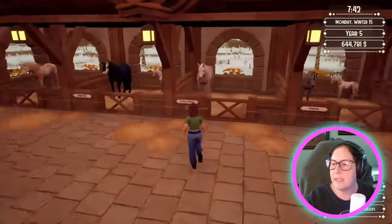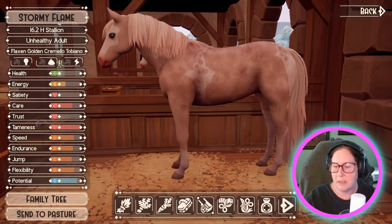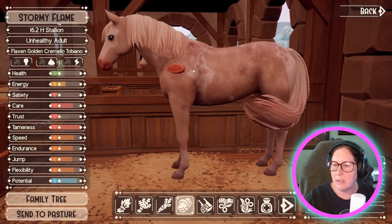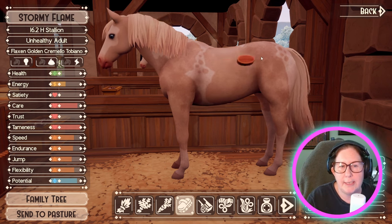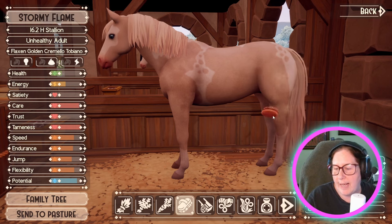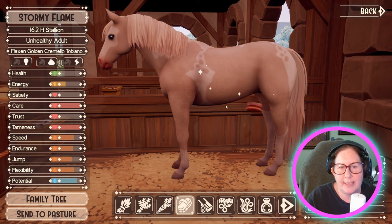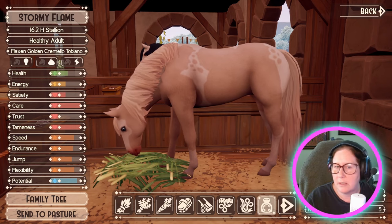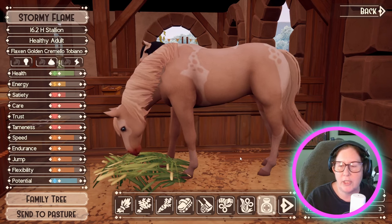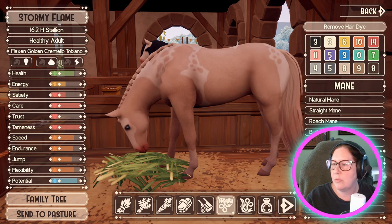We have two spaces there. This is our other Pintalusa — oh, you're a little dirty there buddy. I think we skipped some days, so that's why he's a little dirty — yeah, he's unhealthy. I think I have some herbal remedies for him. My poor boy — my flax and golden Cremello Tobiano, that's a mouthful. Give you some food, some medicine so you're healthy again. I want to do the button braids — I think they're adorable.